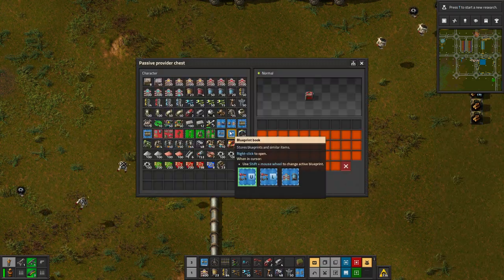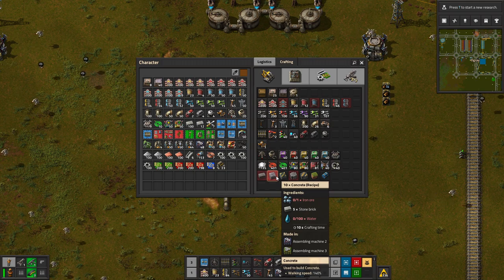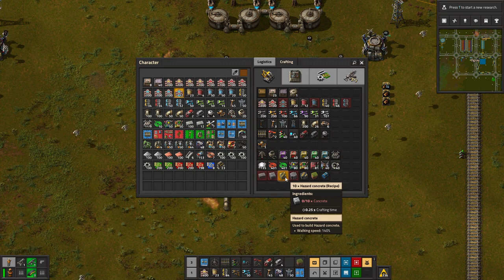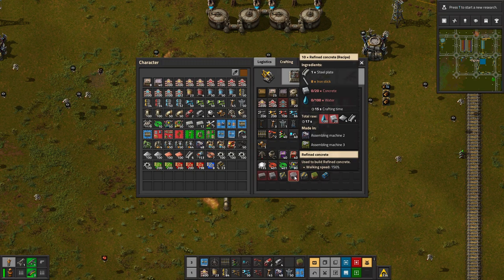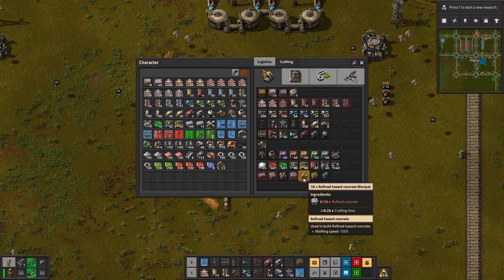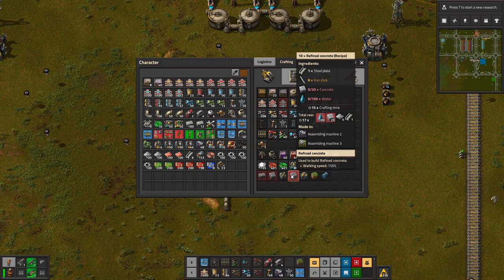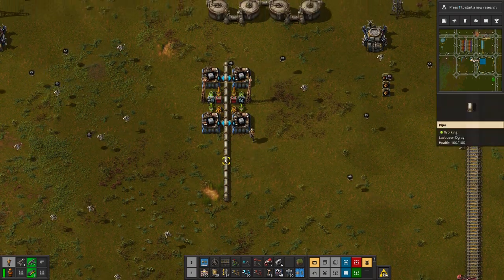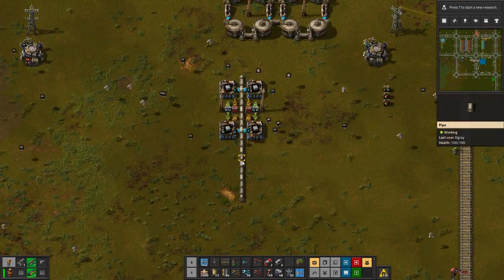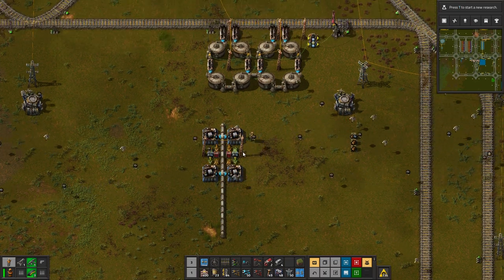And then we can set it up to make the other things as well — for example, hazardous concrete or fine concrete. But let's just get these two first, because the other one is quite easy to set up. I'll just do it in the same one — why not? We could do it next to it to not have the water lines being used, but I think it'll be fine doing it like this.